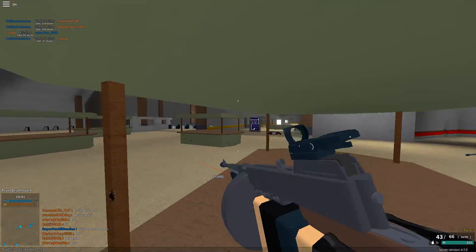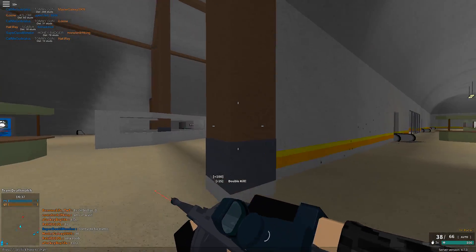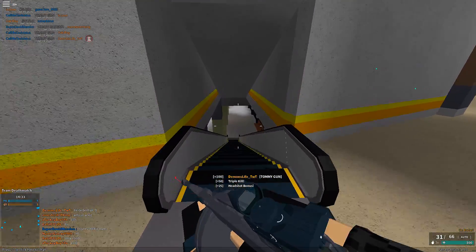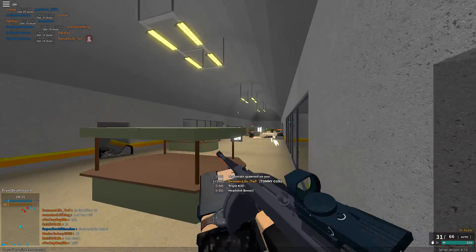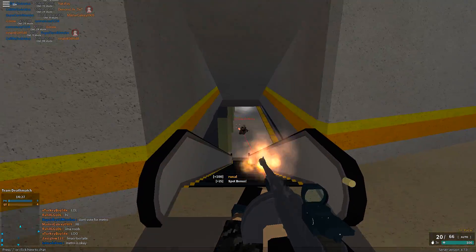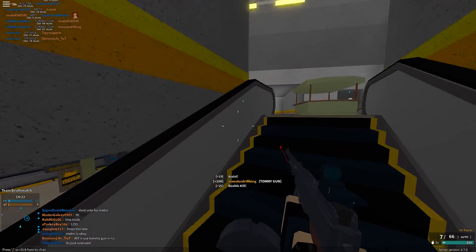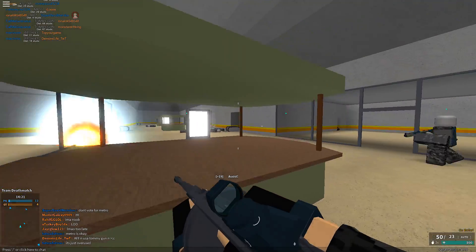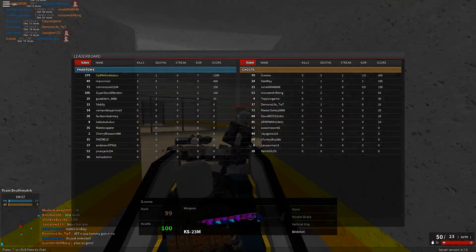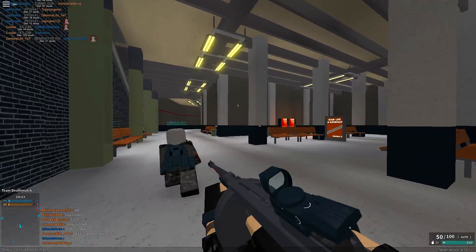It does three shots to the body at close range, and I think it's six shots to the torso at long range. The gun is super accurate when you alt-aim it. You can normal scope in, but it has so much camera recoil that it really isn't worth it. Alt-aiming removes a lot of camera recoil from things and makes them a bit too easy to use in my opinion, but we're gonna abuse it. Why not?